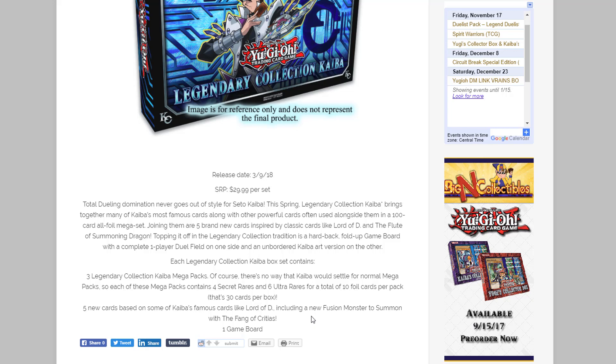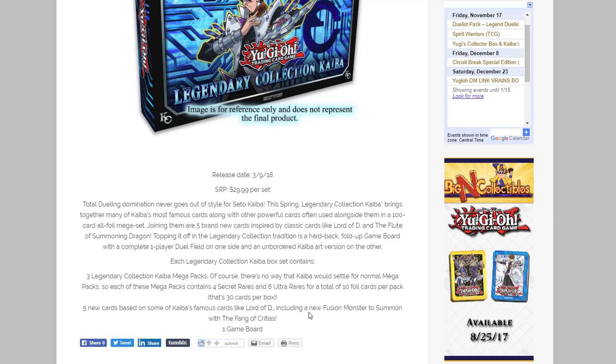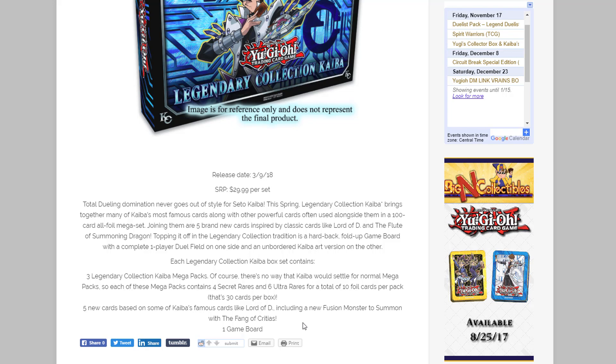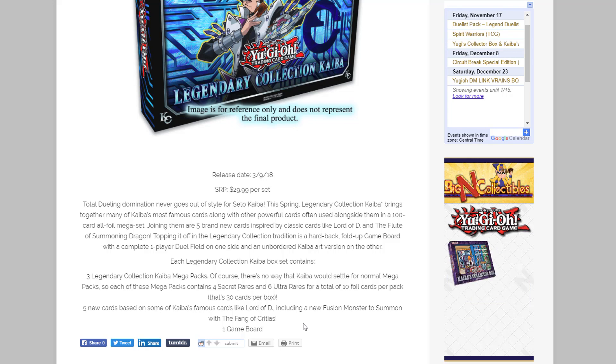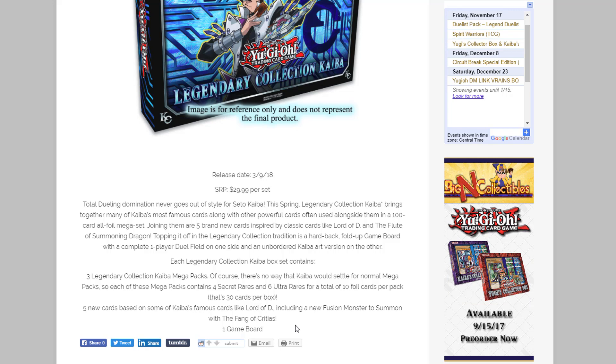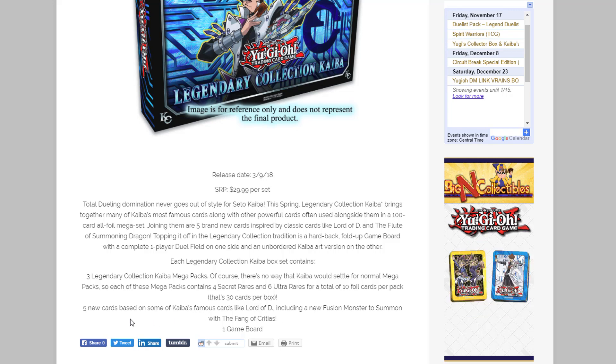Critias is getting a brand new fusion, so I can't wait to see what that's gonna be. Maybe it's like Critias and Blue-Eyes Alternative, or Critias and Blue-Eyes Ultimate — that would be really cool. Timaeus just got a brand new fusion with the Dark Magician, the Dragon Knight, and it's honestly one of the best fusions we've ever had for Dark Magician. I'm hoping Critias will get that same sort of treatment. Usually he fuses with trap cards too, but I assume Blue-Eyes will be involved somehow.